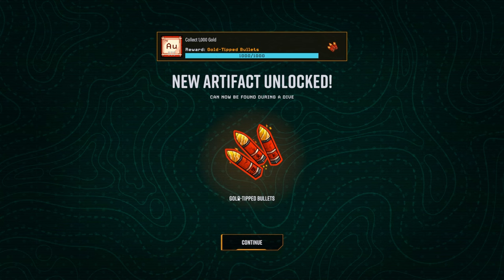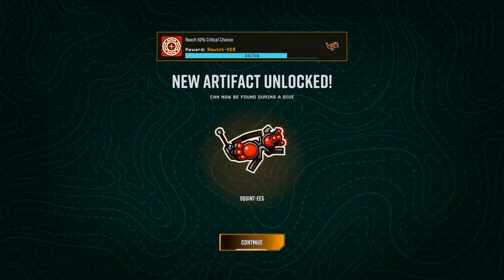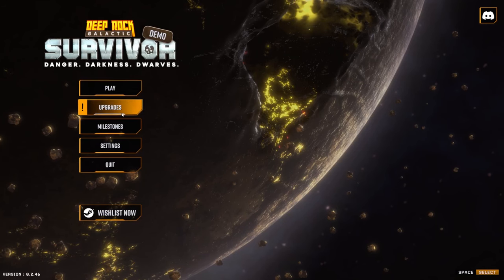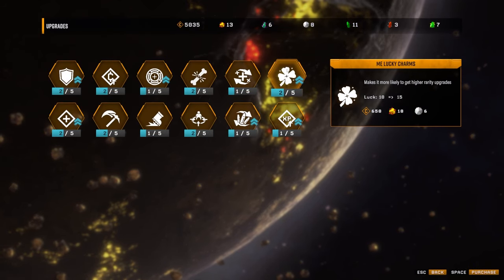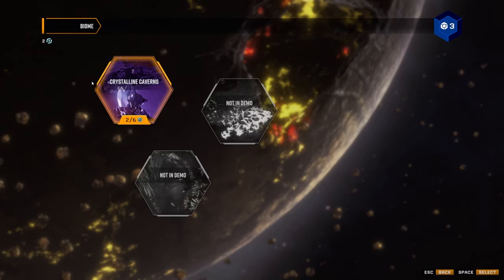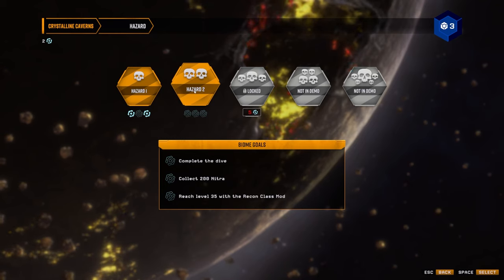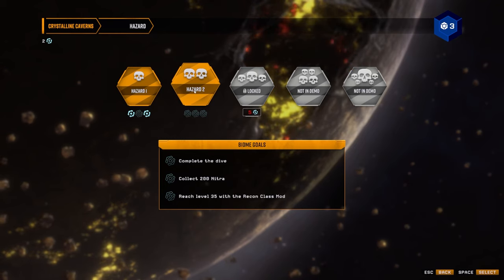We completed the mission! I was finally able to complete the full dive. We collected a thousand gold, we got gold-tipped bullets, an ammo rig, and a whole bunch of stuff. We can go to the upgrade screen and upgrade whatever we'd like, and then look at that - we can now play Hazard 2! How exciting is that?